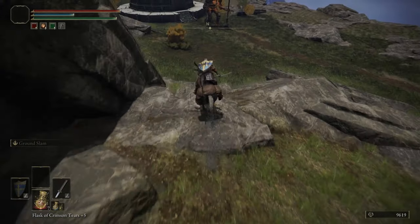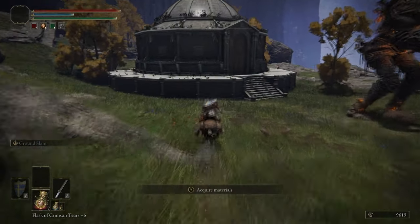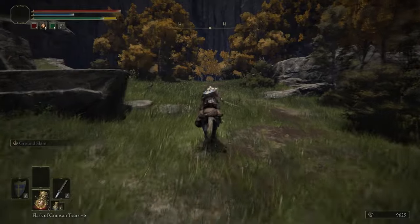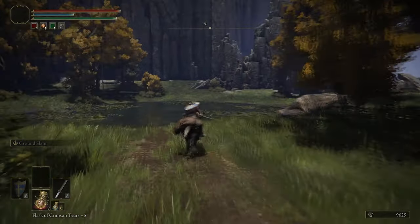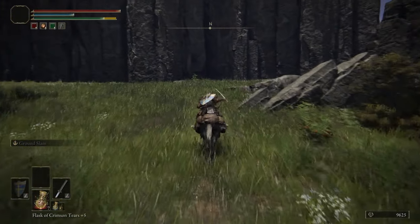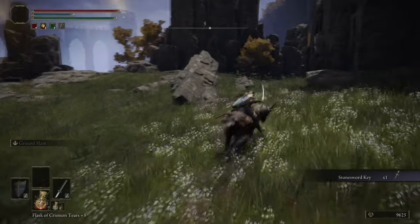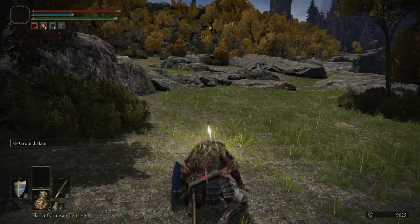We're going to run past this building hut. You might think it looks a little familiar — you'd be correct. This is one of those lift-type buildings that takes you to an underground section. We will go there later; we haven't forgotten the one in Limgrave, but we consider that a slightly higher-level area so we'll go back in a later part. Ignore that building for now. We did just get a Stone Sword Key, so we're going to warp back to this grace to save time.